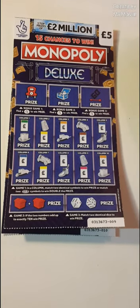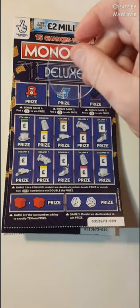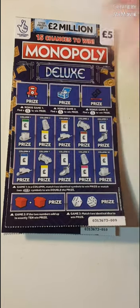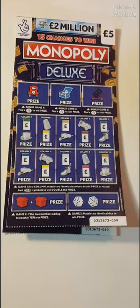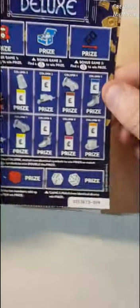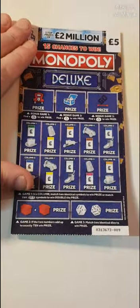Hi there guys, Mr. A-scratch here. So we have two Monopoly Deluxe, and we have to find the fingers up there. Match two or two doubles to win double the prize, add up to ten, match two dice. We have card nine and ten. There are the prize amounts and the odds are one in 3.38. Let's see how we get on.